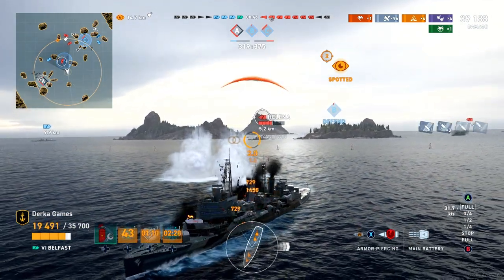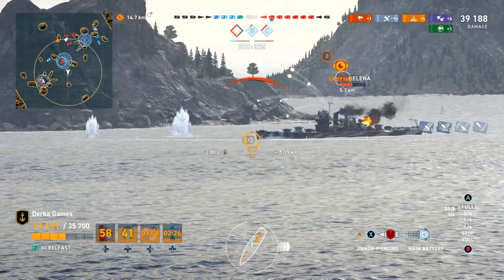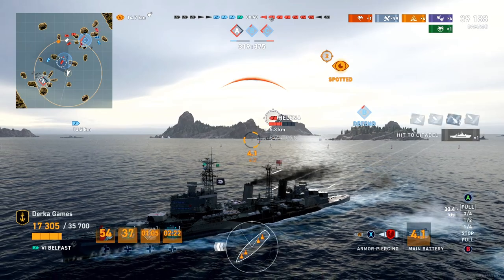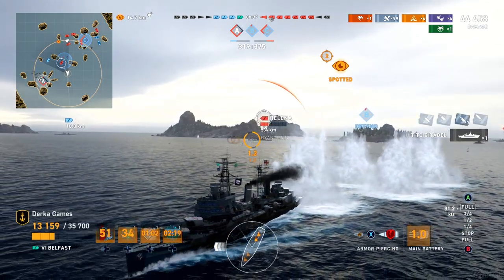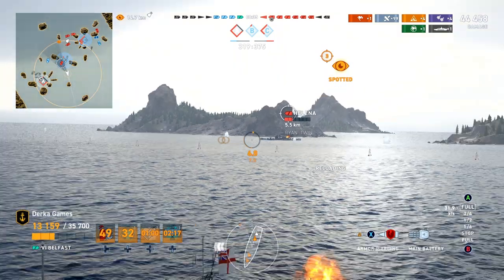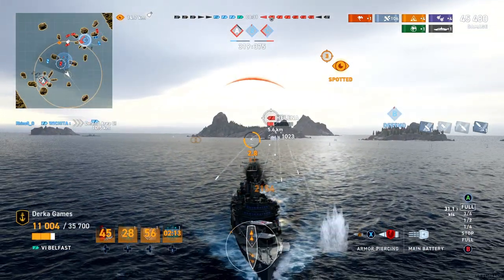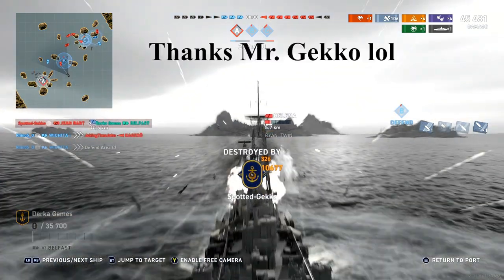Belfast's armor could be considered decent and her citadel location is lower than some of her contemporaries. That, plus around 35,000 health, makes this cruiser seem pretty well protected for a tier 6. Just avoid any incoming fire from Red Team battleship shells who, like any other light cruiser, will paddle you from any angle they hit you.